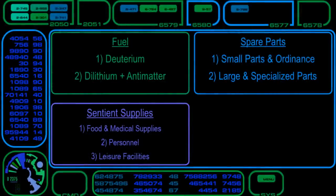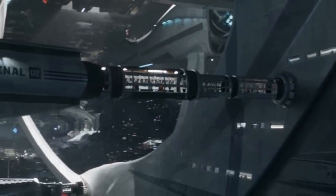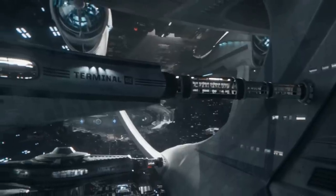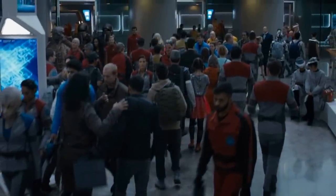For human supplies, you need to support the people that live on your ship — food and medicine. Then at level two you need personnel logistics: a place that can serve as an effective travel hub for inbound and outbound personnel transfers, bringing on and off mission specialists or scientists.